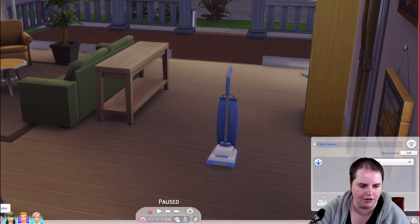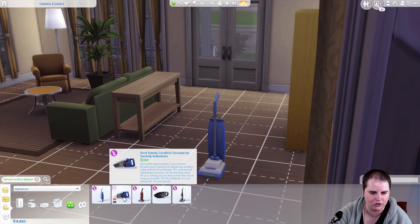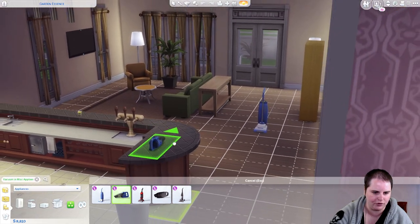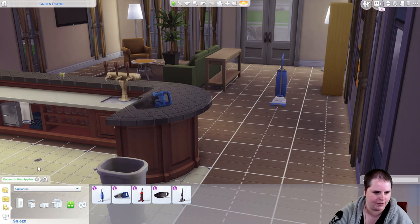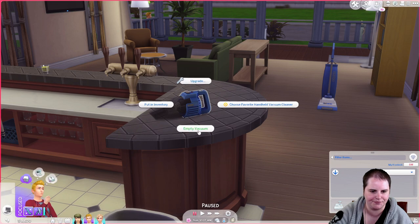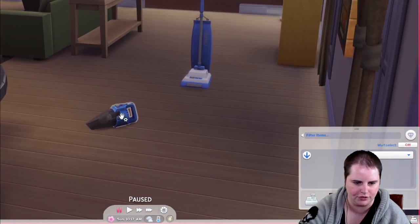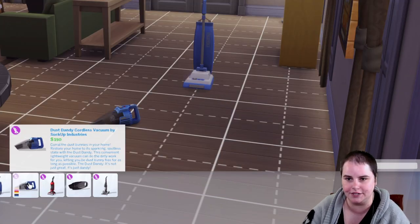We have a couple more vacuums to try out. I want to try out the little handheld — maybe that one will be a little bit better. So we're going to try out the Dust Dandy Cordless Vacuum. I'm going to put it here on the counter and see if we can get Travis to use it. There's no option to use it there, so maybe I have to move it onto the floor. Apparently this is just used to suck up dust bunnies — so that's also a disappointment. I was expecting my Sim to be able to go vacuum the couch or something.